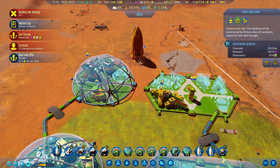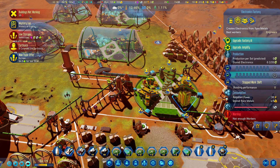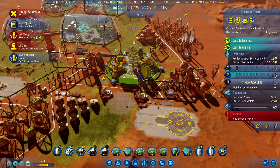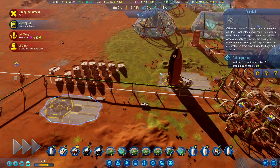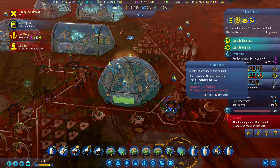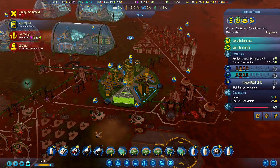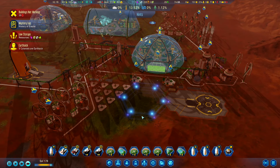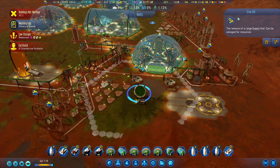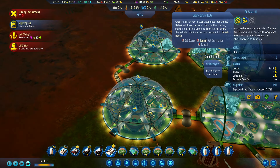What do we need over here? Electronics — more electronics. That's our issue and it's because we have literally nobody working here. Not enough workers. Let's at least accept the food trade. It's mostly just polymers actually, but now we don't produce polymers because we don't have machine parts, and we are not producing machine parts because we don't have electronics. But at least we now have a safari.